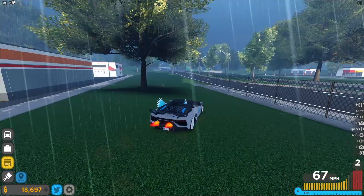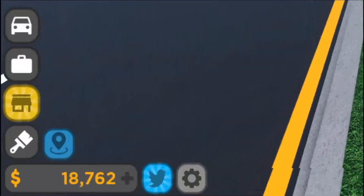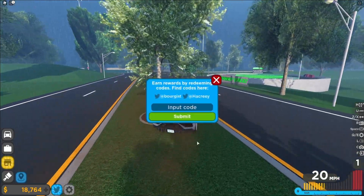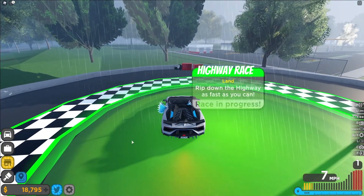If you do not know already, in Driving Empire to claim codes, what you guys are going to want to do is go to the left, click on the Twitter icon, then the code menu will come up. These are in no particular order, so let's just get into it.